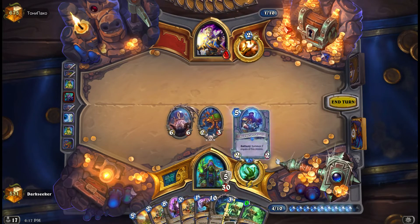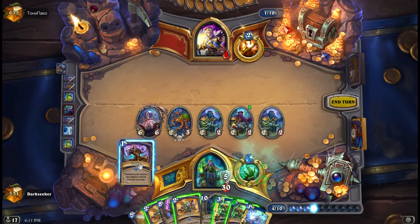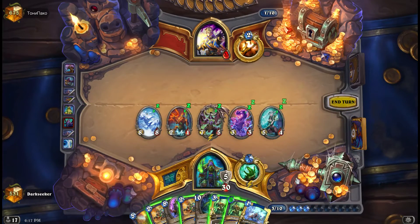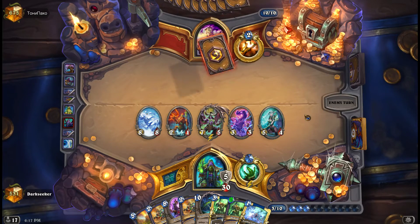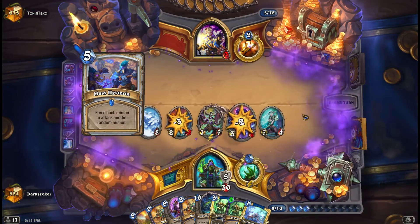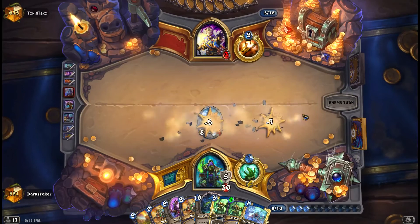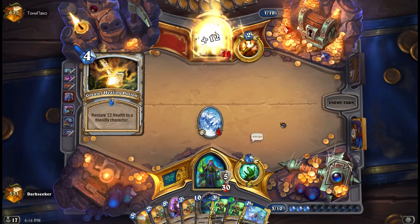We can play Doppelgangster, evolve, and see what we get here. We have an 8/8 and we have Illidan - yes, you are not prepared, great card. The giant survives, but that's fine.